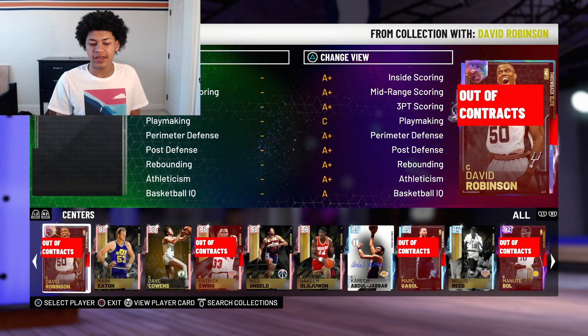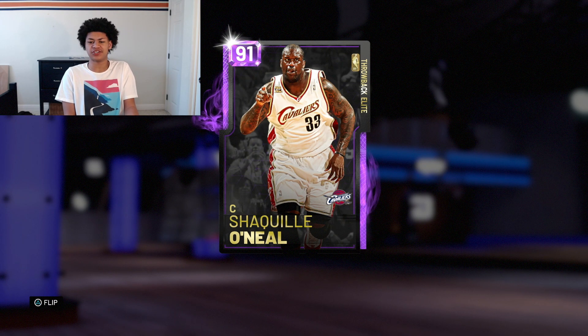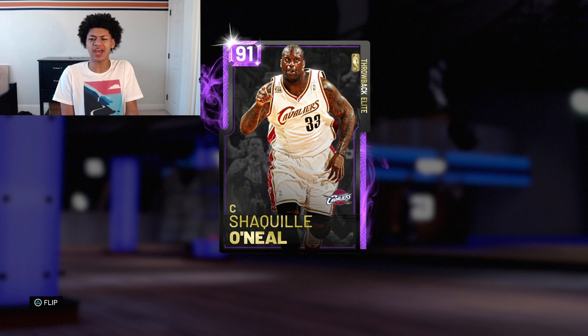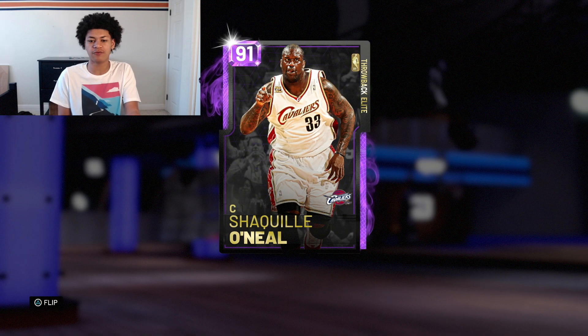Moving on to the center position, we have an Amethyst Shaq. 2K made him look like he's 500 pounds in this picture — I have no idea why 2K made him look literally obese. His weight says 325 pounds standing at 7'1", but it looks like this guy eats five burgers a day. It doesn't make sense why 2K made this card gigantic, because other Shaquille O'Neal cards look fit. I understand this is his Cleveland Cavaliers card where he was past his prime, but 2K really did him dirty on that card art.